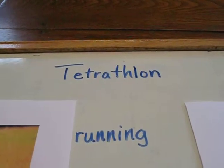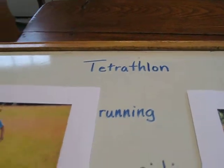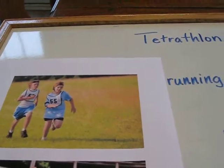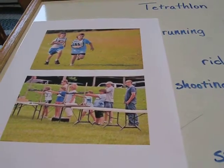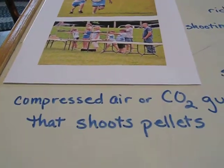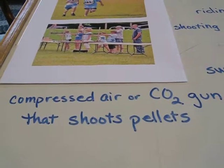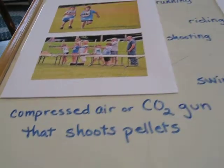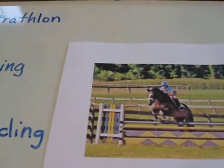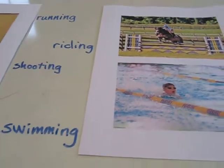Hello, this is my quick little tetrathlon overview. Tetrathlon consists of four phases, which is running, shooting — where the competitors shoot a compressed air or CO2 gun that shoots pellets towards a target and you get points for getting close to the target — a riding phase, which is run as a show jumping competition, and swimming.